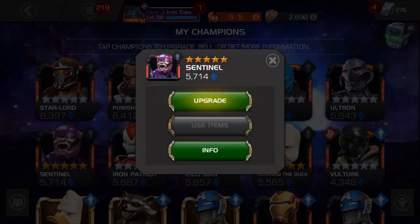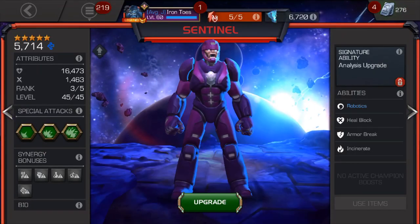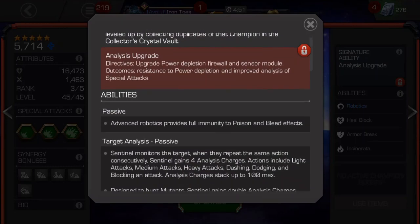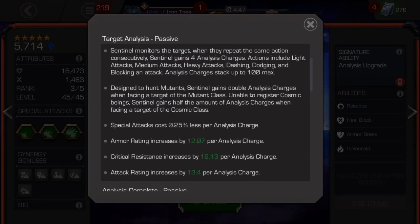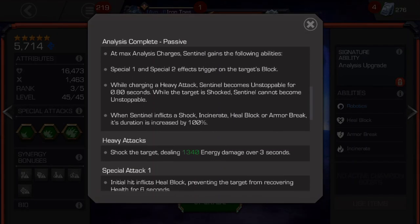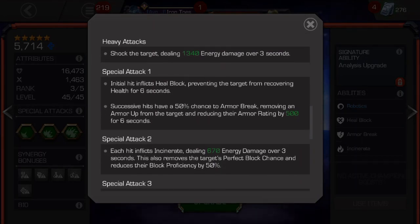He has tanky health and a pretty decent attack. He makes a decent war defender on the right nodes and can be a decent attacker at a higher level. Sentinel does take some ramp up for every fight, but once he's at full strength, he can pile on some serious damage both from hits and from damage over time. In addition to the standard advantage over mutants, he also has meta advantages like heal block, multiple damage over time effects, and his analysis ability works twice as fast.